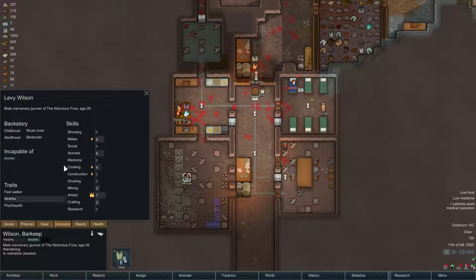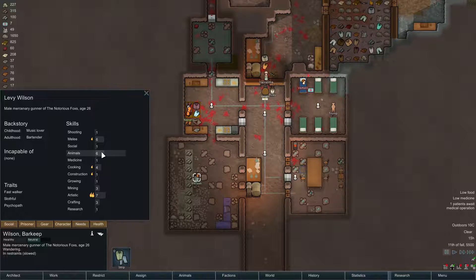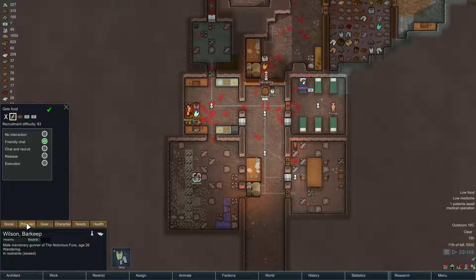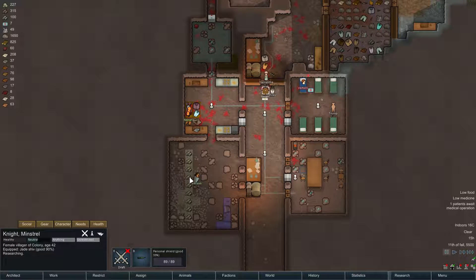We've also got Wilson here, who is decent at melee, not bad with animals, a decent cook, and a good artist. But he's a fast walker, he's slothful, and he's a psychopath. So I think we're just going to release him as well — he's got a recruit difficulty of 83. So what we're probably going to do is strip him and then just let him go.